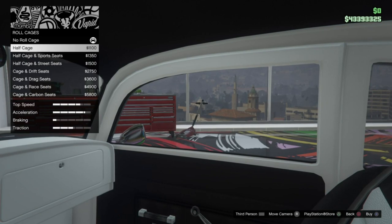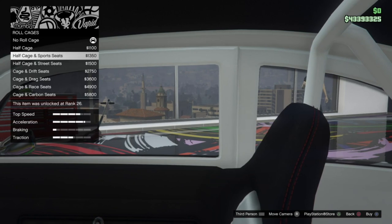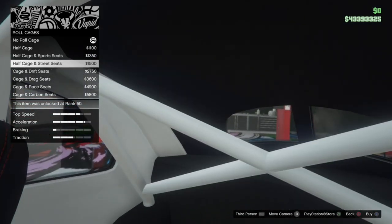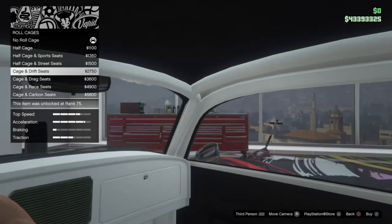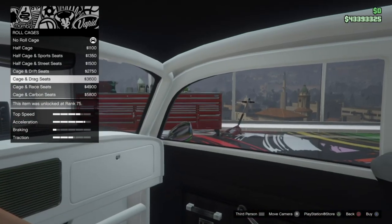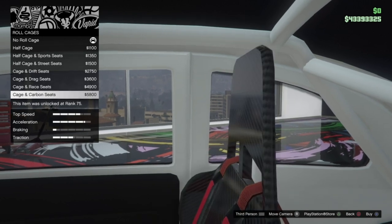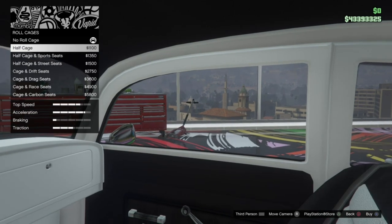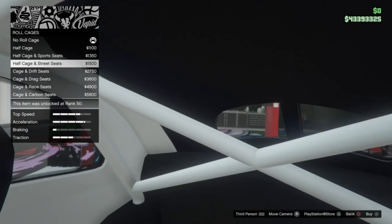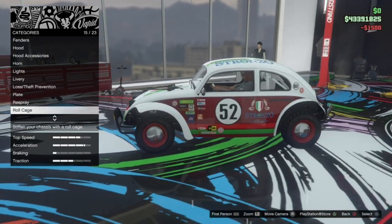On the cage options we have the half cage which cages out the back, a half cage with sport seats, a half cage with street seats which adds a crossbar in there, a full cage with drift seats, full cage with drag seats, full cage with race seats, and the full cage with carbon seats. I'm going to go for the half cage with street seats because I like the crossbar in the back — it looks a bit more race car-y.